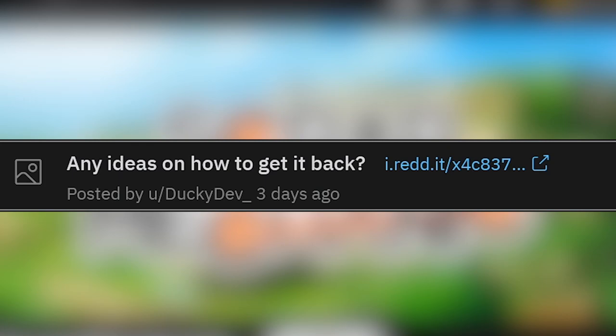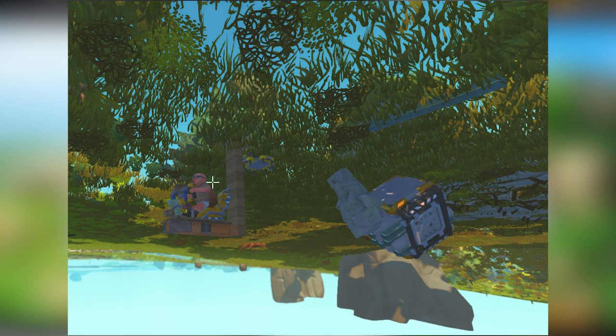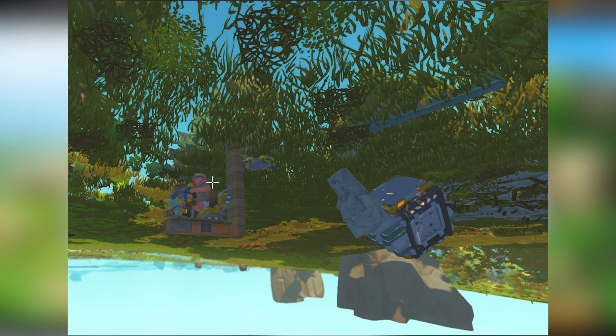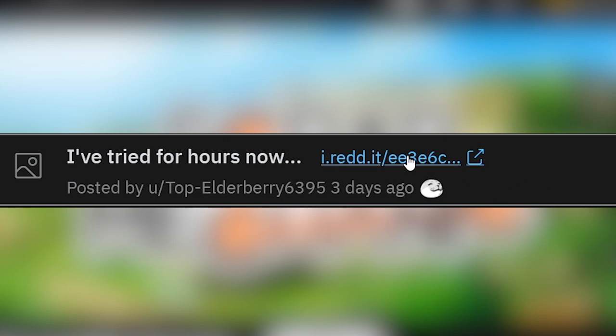Any ideas on how to get it back? They're talking about a resource collector stuck underneath the ground. I think the way to get it back — you've already got your seat underground with some blocks — maybe you can just weld it onto the blocks? Can you weld a resource collector that has stuff in it? You should be able to just pick it up, right? If you hop out of your seat and then fall down with it so that you teleport back up? Or if you're still on top of those blocks, just lift up your lift and get pushed up through it? I don't know. I've tried for hours now.